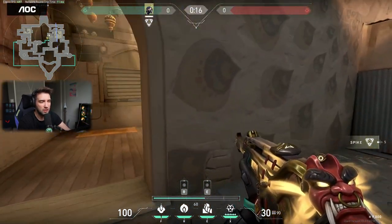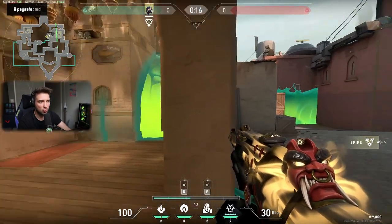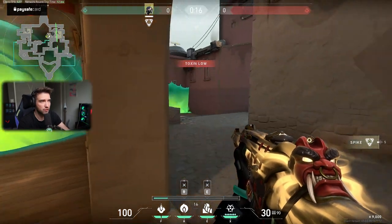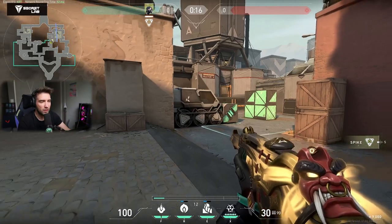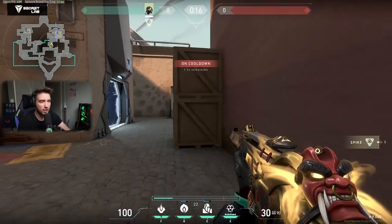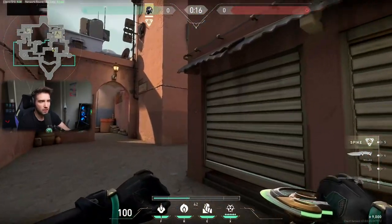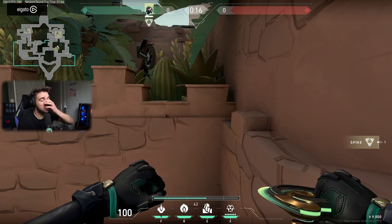Remember, on attack you always want to pop your wall and your smoke at the same time, because it doesn't consume more fuel. But that's basic Viper 101. When it comes to other situations on A, there are two other walls I like to use, and also one smoke I try to use when attacking from showers with my ultimate.